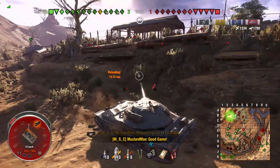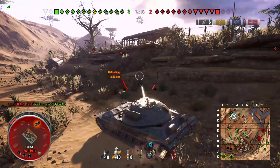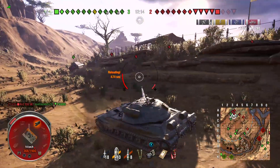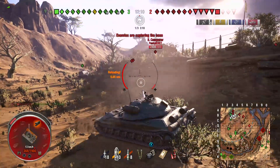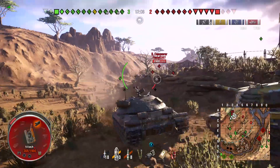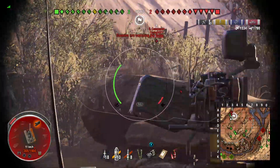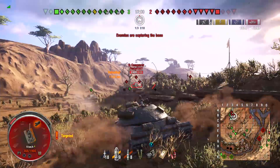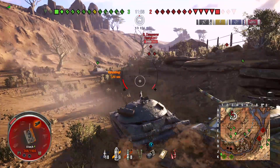Unfortunately me and the E100 are not going to fight off this wave of heavy tanks about to unfold upon us. We lost our heavy and our medium tank behind us. There still is one medium in E2 but he's rotating to the other side. Not looking good — just try to get as much damage as we can before we die. We are unable to get the shell into the side of the Super Conqueror.